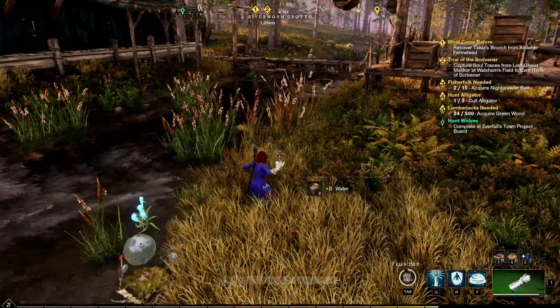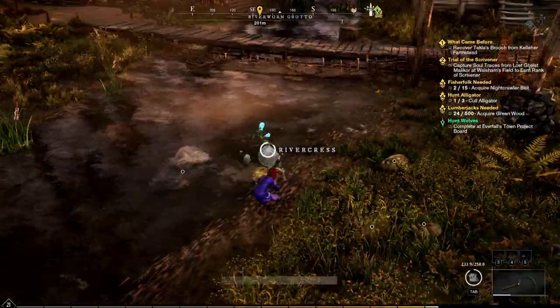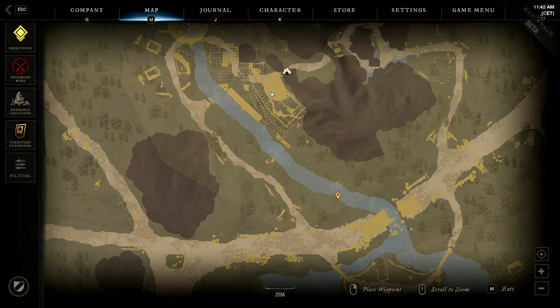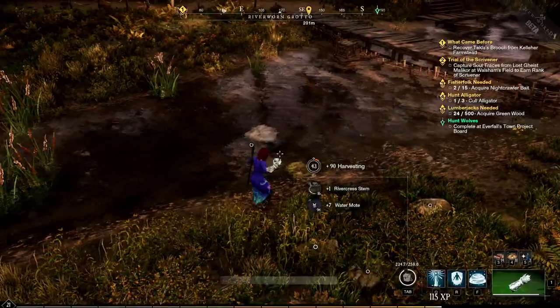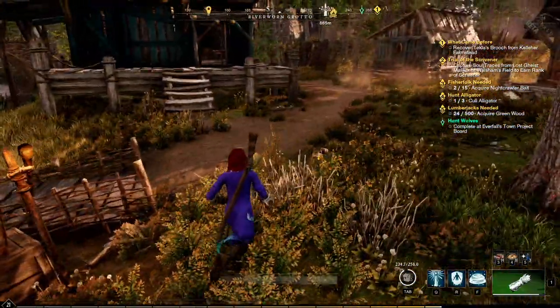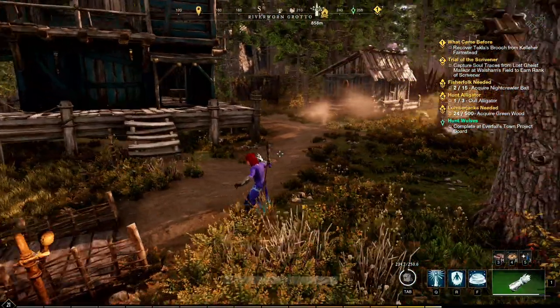With that one done we're able to pass over to the next one just up there. This will be the last one for the run — quite a bit of watercrest stem you can get here. Again, if you happen to be someone that's good at crafting, make sure you put some of these on the trading auction house so that people can grab some if they don't have the harvesting skill.